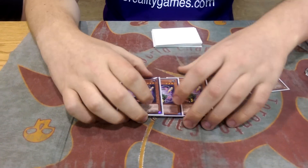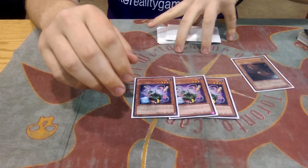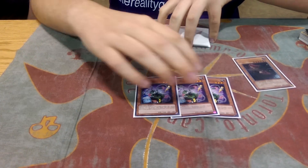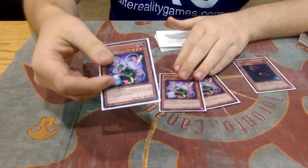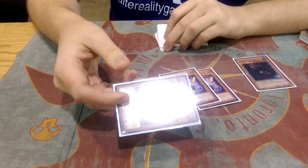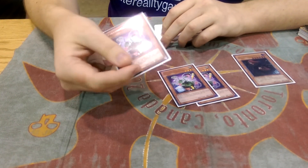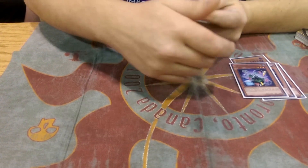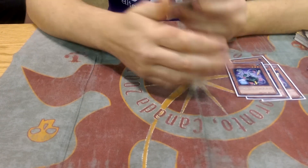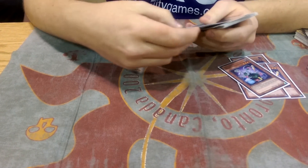I also played three Puppet Plants. This is for the mirror — this card's actually really good in the mirror. I always choose to go first, except when I'm playing the mirror, because then I put three Puppet Plants in. Whenever I'm playing against the Lightsworn version, if they summon Raiden first turn and you have this in your hand, you can kill them on the first turn literally almost every single game. This card's also good against the other version as well, but it's just insane against the Lightsworn version.